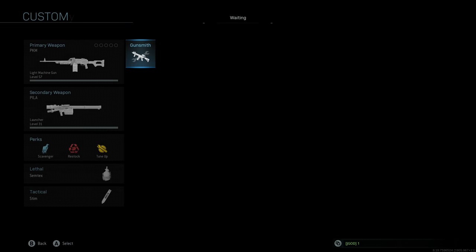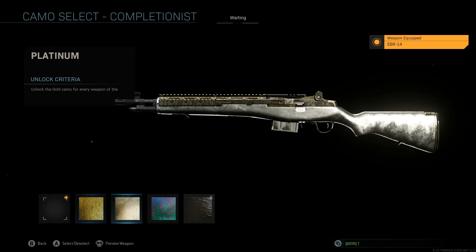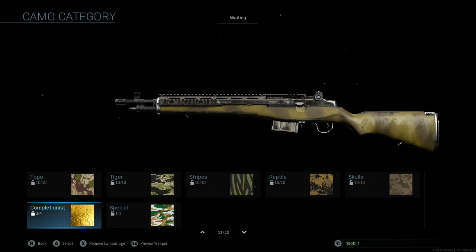Moving on to Marksman Rifles — going to camouflage, this one requires 125 matches. That's a little bit less than the other previous categories. These ones are by far easier compared to rifles since you need 400 to 600 kills on some weapons versus 800, so this can be considerably faster. It just depends on how good you are with the weapon, and they've made it a little more attainable for the average player.